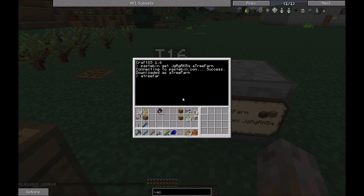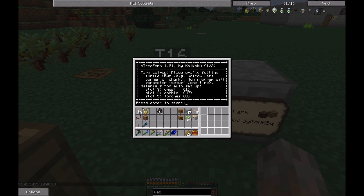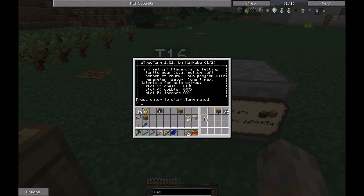Running the program shows: 'Farm setup — place crafty felling turtle down, e.g. bottom-left corner of the chunk.' As I just said. 'Run program with parameter setup one time for the farm setup.' Materials for the auto-setup are in slot number three: we need a chest, 47 pavement stones, and eight torches in slot number five. Since I haven't started with the setup parameter yet, I press Ctrl+T to terminate it and start it again with the parameter 'setup'.